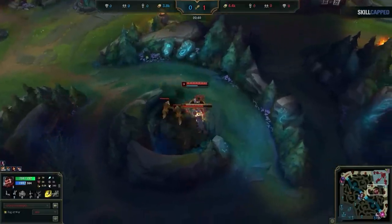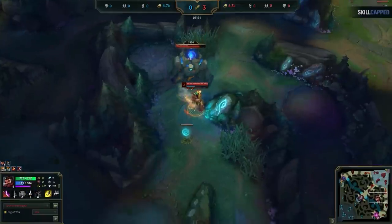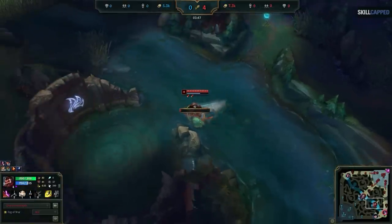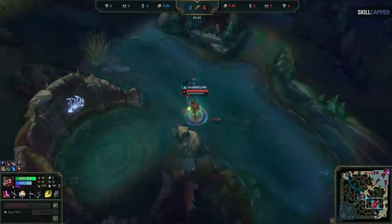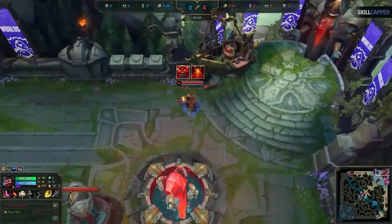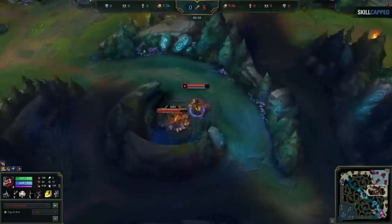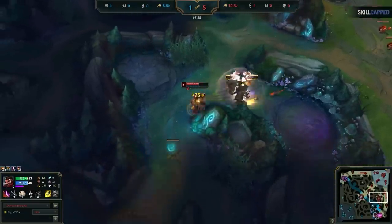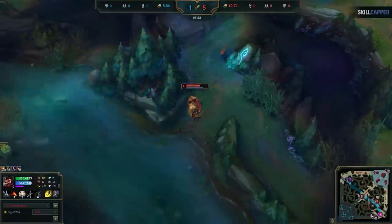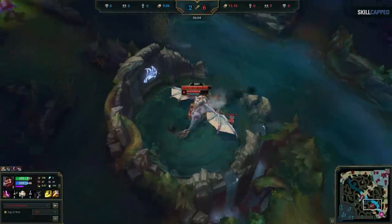The game plan is simple. We start on the top side of the map, and then full clear all the way to the bottom side and grab the scuttle that spawns there at 3 minutes and 30 seconds. You then recall, spend your gold making sure to buy a control ward and swap to a sweeping lens if you haven't yet, and then full clear a second time all the way to the bottom side of the map. When you finish this second full clear, the dragon will have spawned, so use your sweeping lens, place your control ward, and take the dragon by yourself.